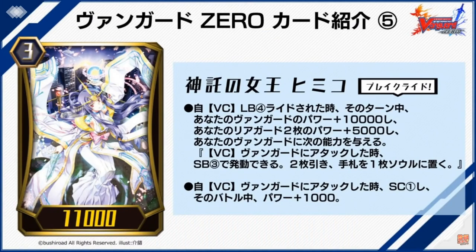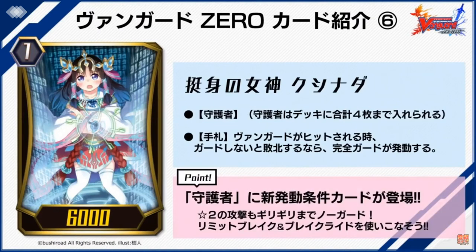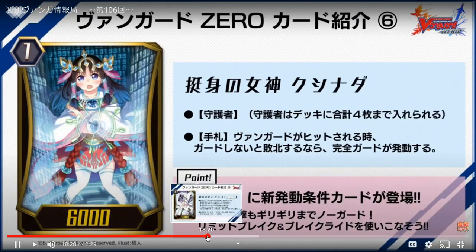Let me summarize: this uses the Break Ride mechanic — you ride a grade three on a grade three and get the Break skill which activates when you ride it. You get 10,000 power, though in Vanguard Zero power doesn't really matter as much as in the real game. But you also give rear cards 5K, and the skill duplicates on the Artemis — so you want to use this Break Ride with Artemis.